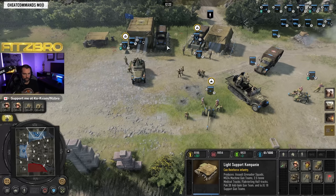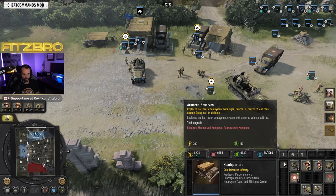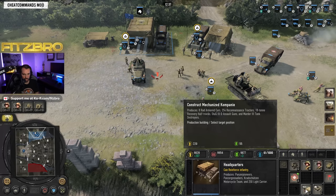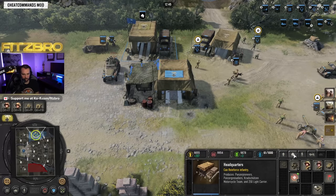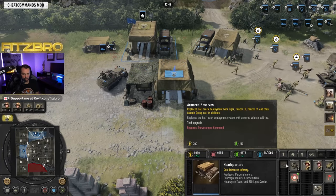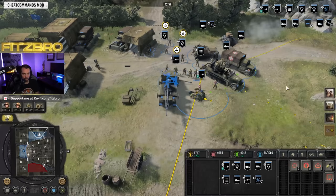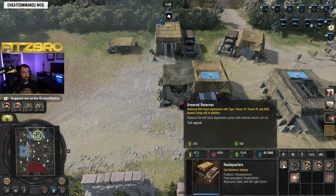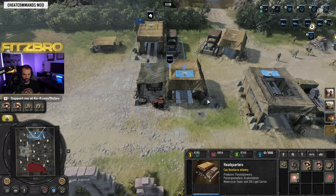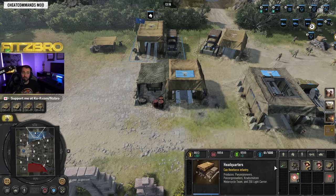Now at your HQ you can access the armored reserves, but you'll need either the mechanized or the Panzer command. Actually, you need ALL of the tier buildings — once you've built all of them, it unlocks a tech at your HQ for 200 manpower. It took me a while to figure this out, so pay attention: once you have all your tier buildings, it unlocks the armored reserves option at your HQ.